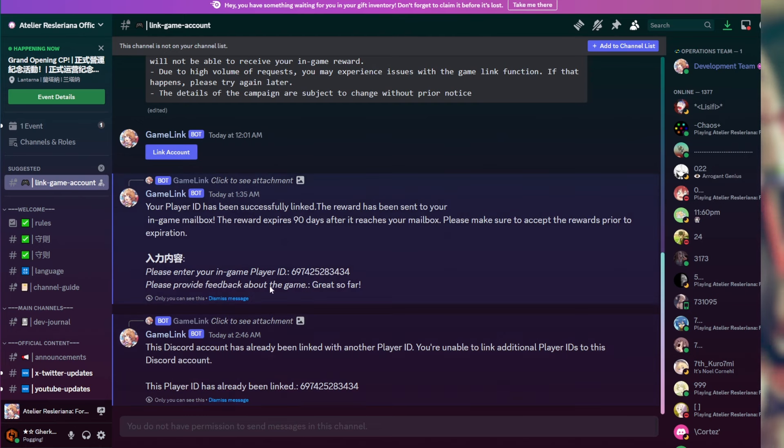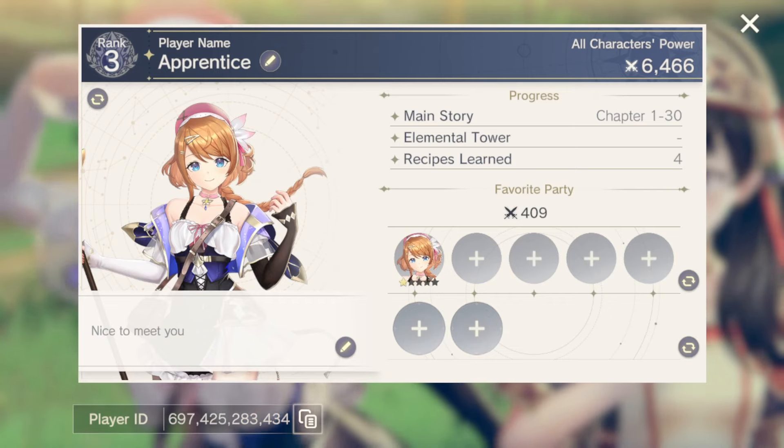I've already done it, but you hit 'Link Account' and a little window will come up. Paste your Player ID in there — it will ask for some feedback about the game, you can skip that if you want — and then hit Submit. It was instantaneous for me.